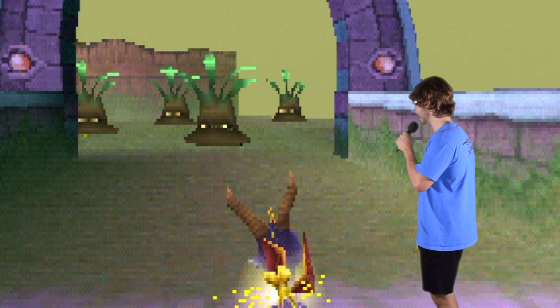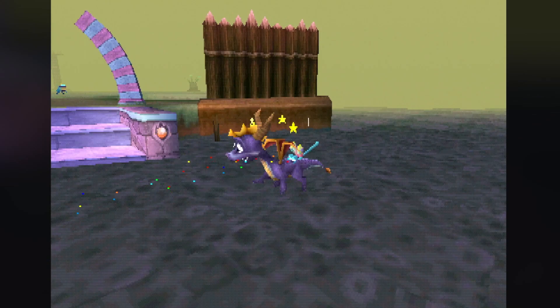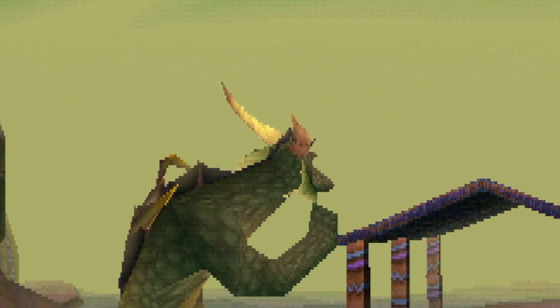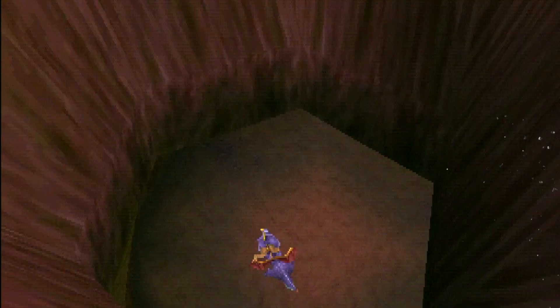Moving on forward and into Misty Bog, and I don't like what I'm seeing here. I read this is one of the hardest levels in the entire game, and I can kind of see why. These plants are like heat-seeking missiles and you can't just avoid them — you gotta kill them. Be on the lookout for attack frogs. There's a big log here that you can jump into. These boars are charging me.